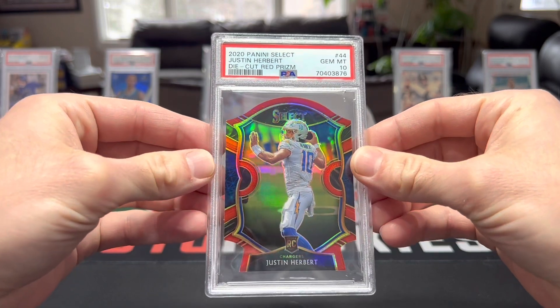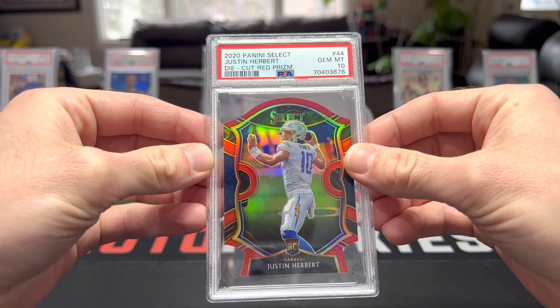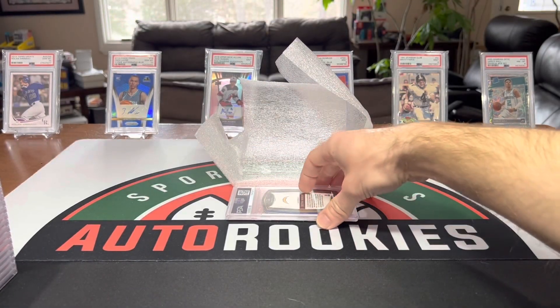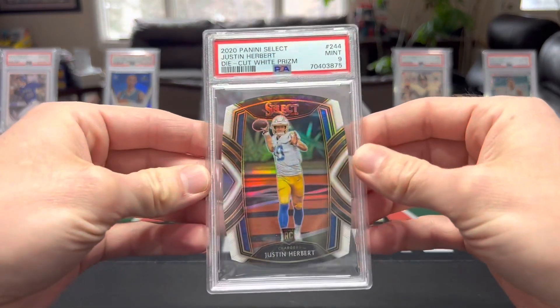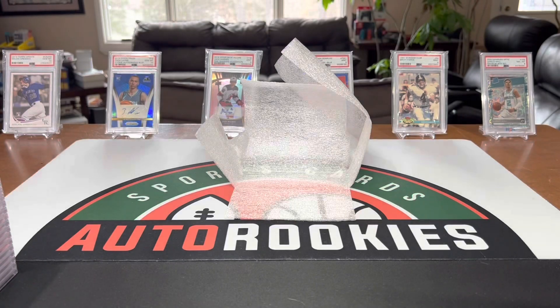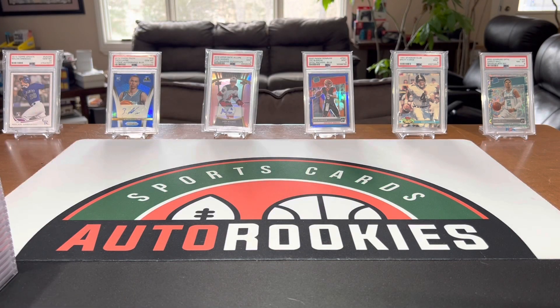Herbert rookie from Select - that's sick, red die cut prism, we got a ten. We have another Herbert here, a white die cut prism. Awesome guys, appreciate all you checking out the cards today, hope you enjoyed. These will be going up on eBay so check us out. Everyone have a good day, we'll see you next time.